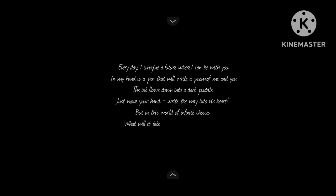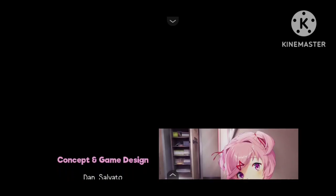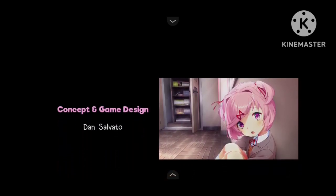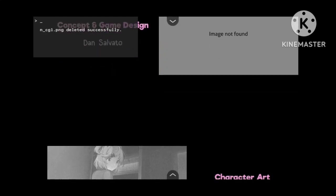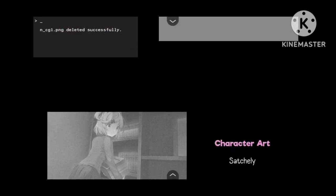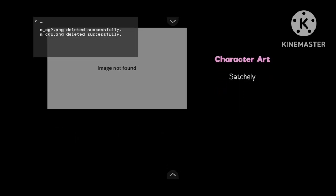I could show you guys how to get a special ending — just comment down below if you really want to see a special ending on mobile, I can do it. That's just showing the Doki Doki Literature Club icon right here. Well, thank you for watching guys and see you in the next video — make sure to grab the effects file, I'll leave it in the description.